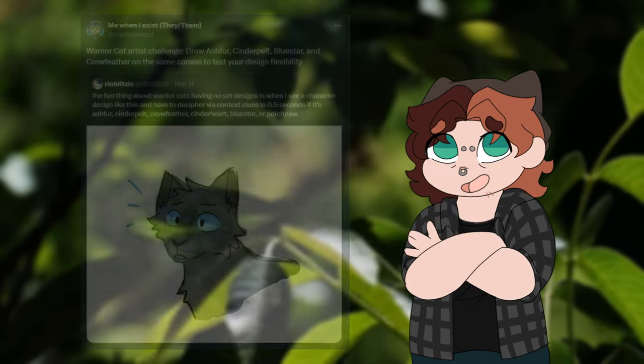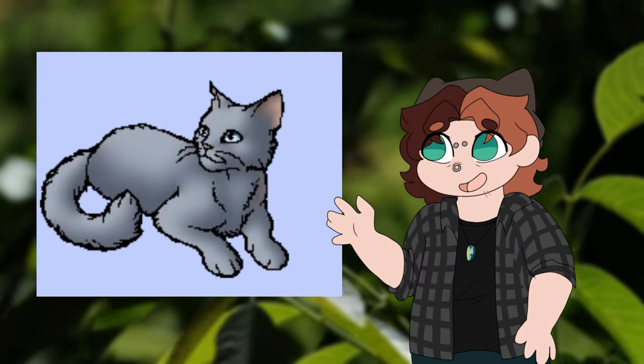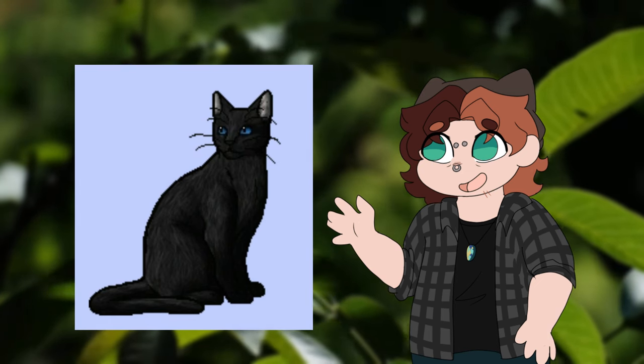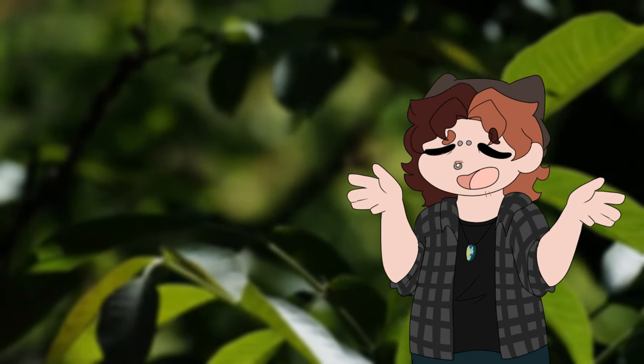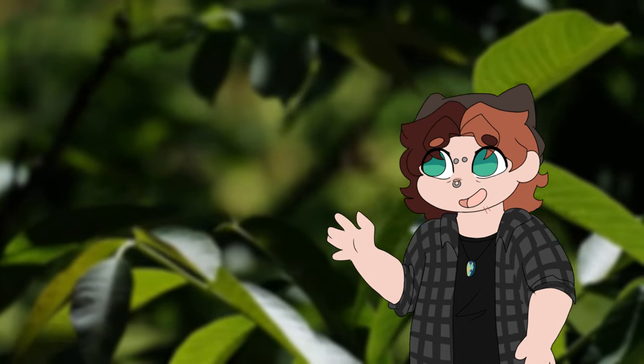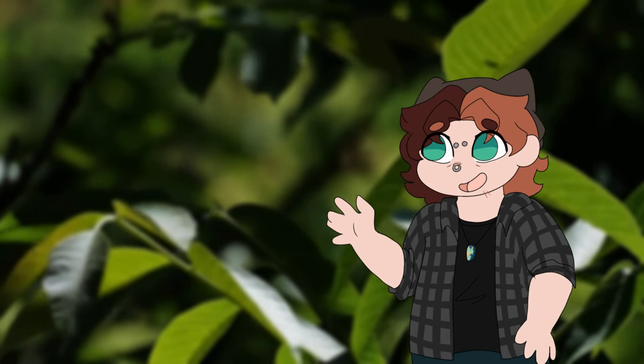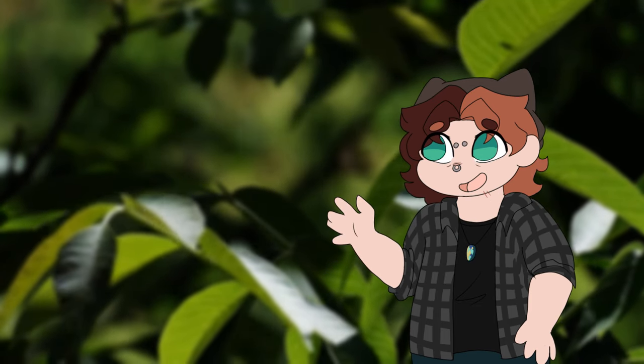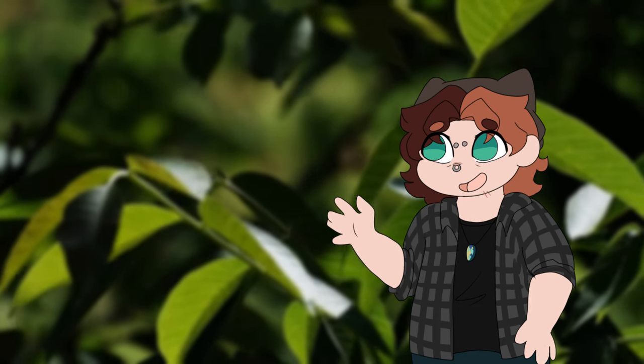The challenge is quite simple. We're tasked to draw Bluestar, Cinderpelt, Ashfur, and Crowfeather to test our own design flexibility. Each cat is similarly described as being a gray cat with blue eyes, and it's up to me to make them unique from one another. While I'll be keeping their original book descriptions in mind, I'll also be putting my own ideas of how I originally thought they looked into the designs.